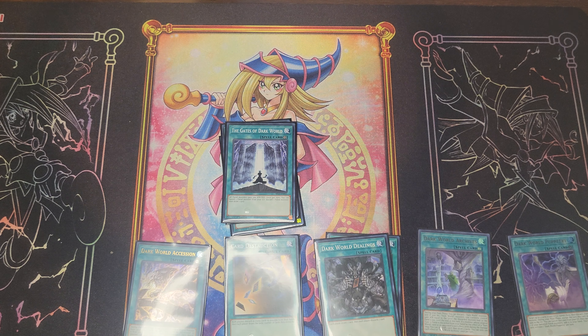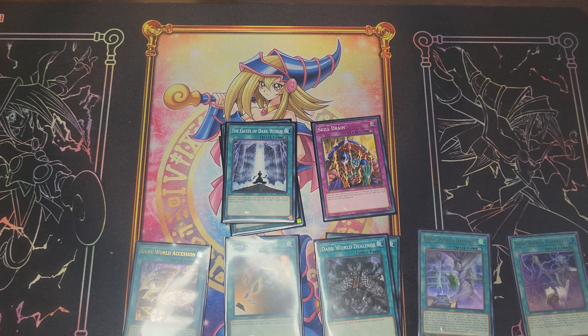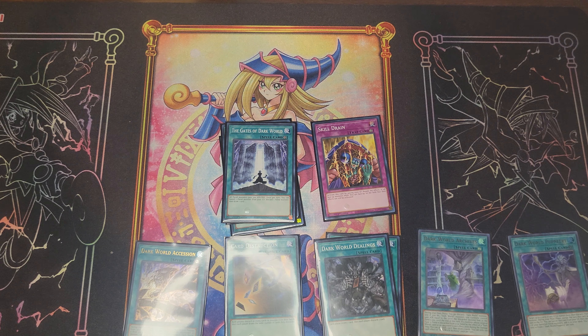Most of the Dark World cards activate their effects while being discarded to the graveyard. Adding Skill Drain as our main floodgate — there's only one or two monsters that activate their effects on the field, but you've got to be careful because one of our combo pieces doesn't work well while Skill Drain is active. We can always pop it ourselves with one of the monsters in our deck, and stopping monster effects in general is always powerful.